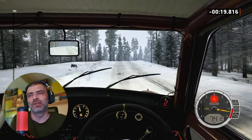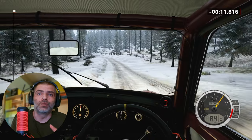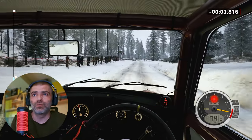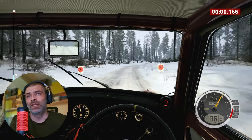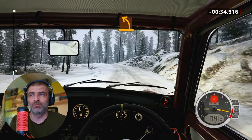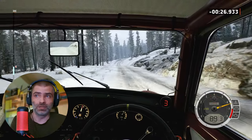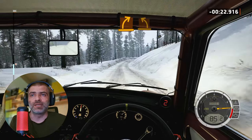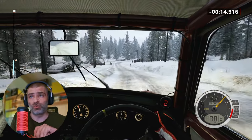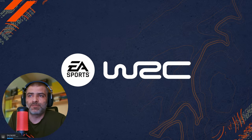The next week I participated in a regularity rally event — just another way to enjoy driving in EA Sports WRC. Unlike stage rallying, regularity rallies do not require drivers to complete stages in the fastest time possible. Instead, the goal is to drive through routes at a specific average speed, with scoring based on how close the driver is to the goal. Your co-driver tells you to pick up the pace or slow down so you reach your next checkpoint exactly when the timer reaches zero. It's pretty easy — otherwise you get penalty points, and whoever gets fewer penalty points wins.